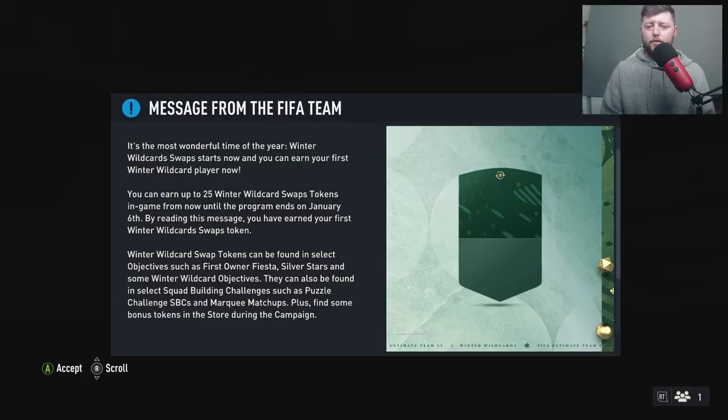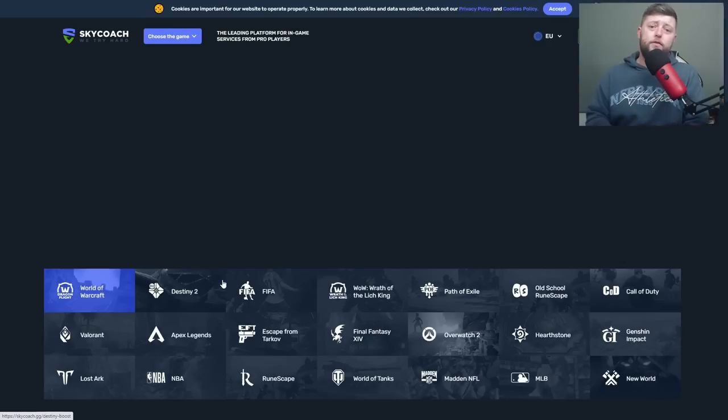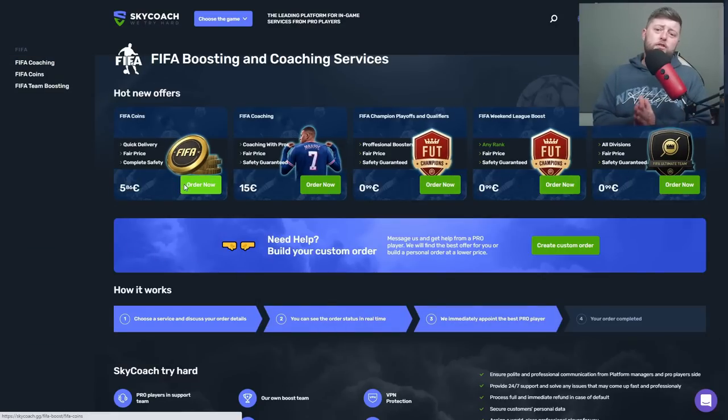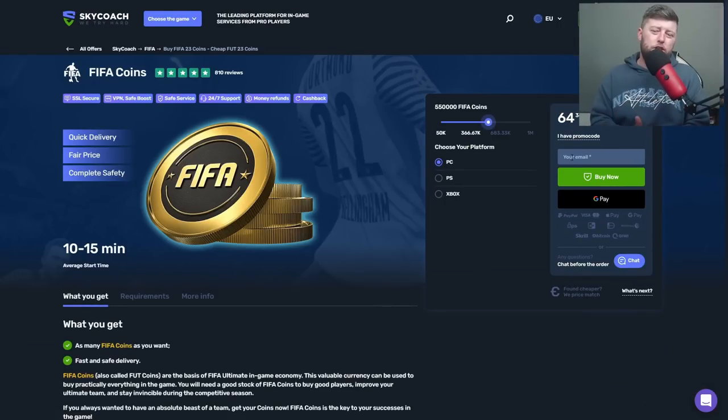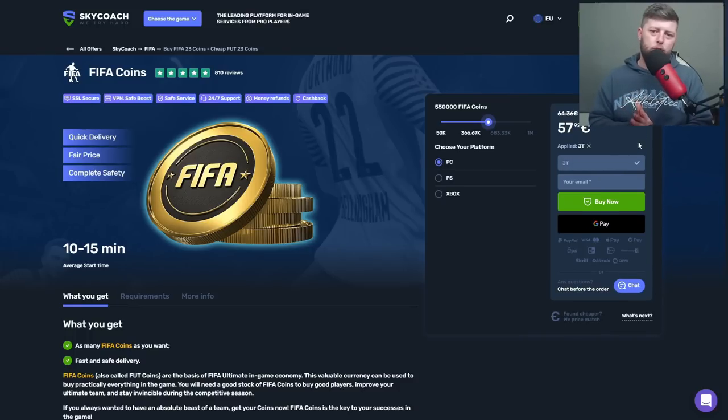If you're looking for a coaching service, Foot Champs, Rivals, or just looking for generic coins — 100k, 500k, a mil — I recommend using Sky Coach at skycoach.gg, link will be in the description. Make sure on your checkout to use the code JT11 for a discount on your order.